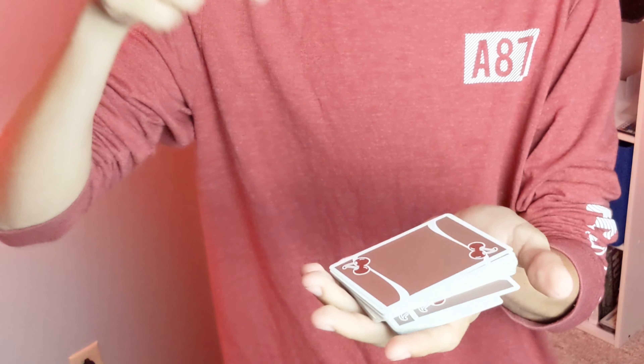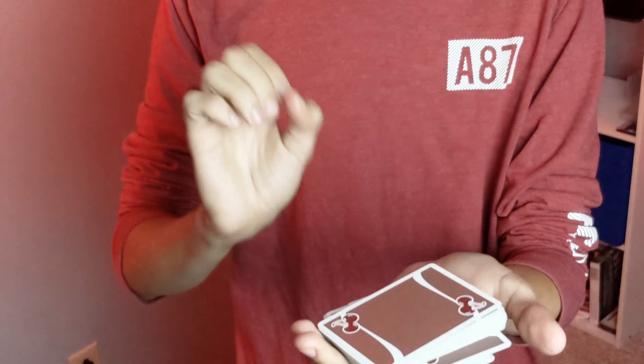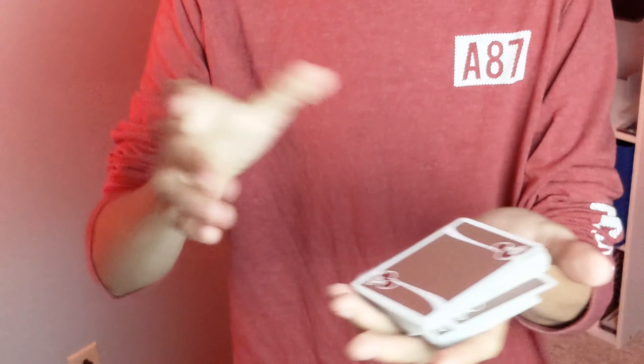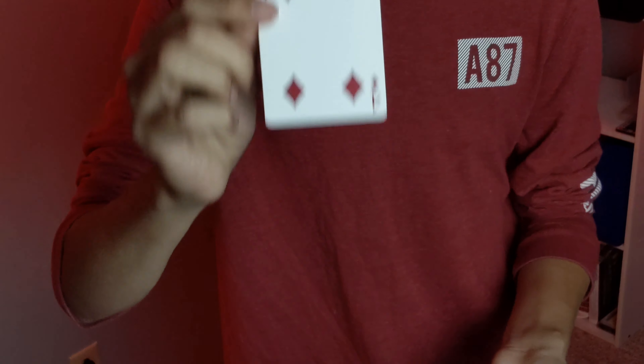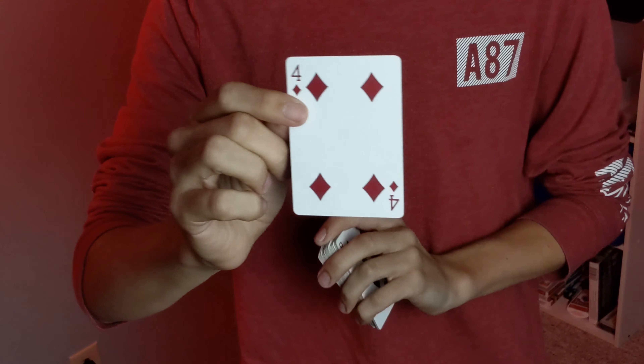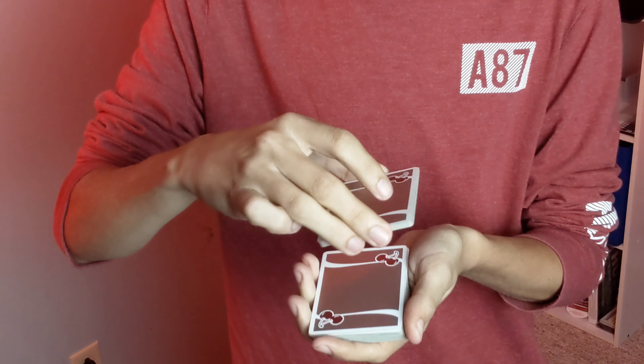You can go ahead and just cut the deck anywhere you want — right there, great. We'll set this off to the side, and to make sure I'm not doing any sleight of hand I'm going to put the other half on it like a plus sign. Normally I'd have a table but that's a different story. So I shuffled it, you give the cards a cut, and I've done no sleight of hand whatsoever — yet I still forced the four of diamonds on you. The four of diamonds is the card that you really cut to.